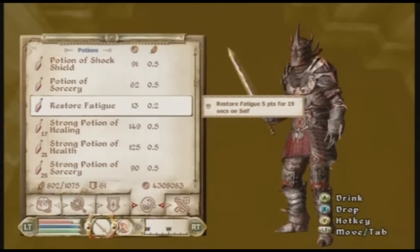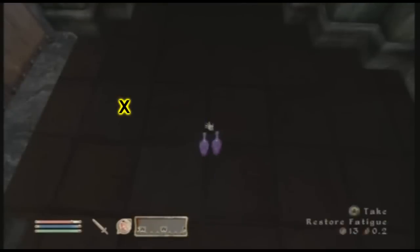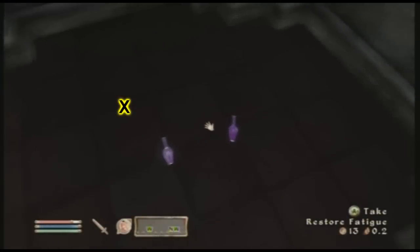Then select the item you want to dupe and push X to drop it. And as you'll see, I have two. That simple.